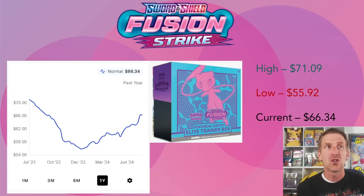The Fusion Strike Pokemon Center exclusive ETB is an amazing product to collect because that 'Pokemon Center exclusive' branding will always carry extra demand long-term. These were more limited than the regular ETBs. You can see in July 2023 it was at $71.09 - its one-year high - then it got reprinted and dropped back to near MSRP in December 2023. These were $49.99 - ten dollars more than a regular ETB - and dropped to about $55.92. Now it's creeping back up to $66.34.